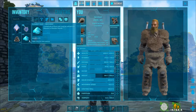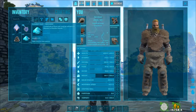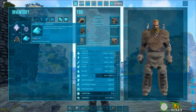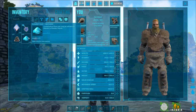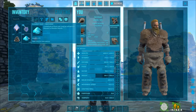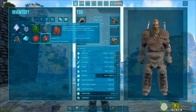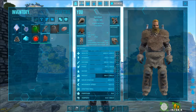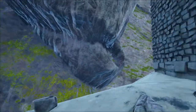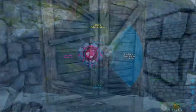The orange crate gave me stone, 95 cementing paste, element dust, one focal chili, and eight cooked meat jerky. That's it — are you serious? I've been getting element dust natively in some biomes, especially the winter biome — not sure if that's a glitch or intentional. I really don't feel like that was worth it. Let me clear this out to get an accurate count before the final loot crate.